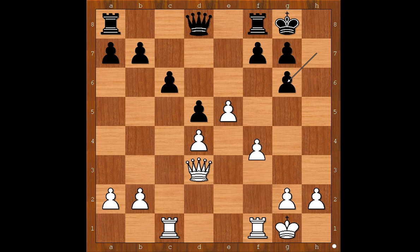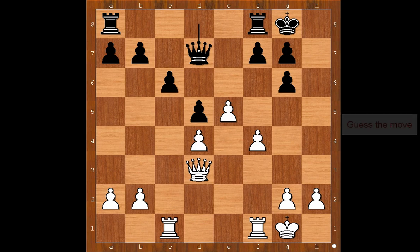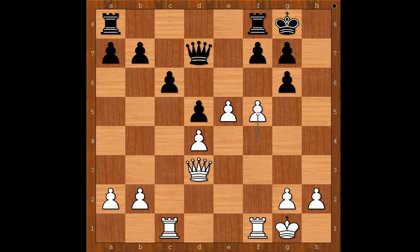White to move. How can white improve his position? What would you do if you had the white pieces? Max Euwe played f4. Queen to d7. What is the best move for white in this position? Max Euwe played the best move: f5. Pawn takes pawn on f5. Rook takes on f5. And Max Euwe has a simple plan: to play rook to h5 and deliver checkmate on the h-file.